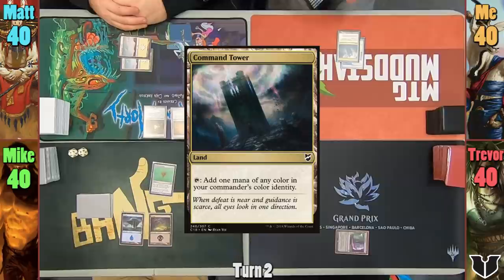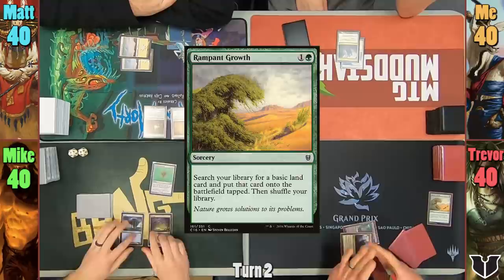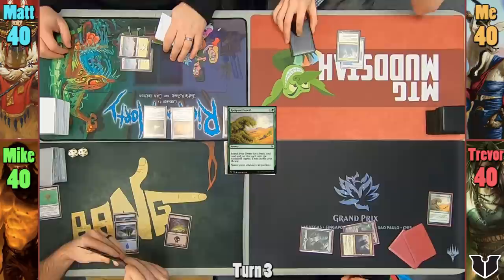I play a Command Tower and pass to Trevor. Trevor also plays a Command Tower, casting Rampant Growth. Mike likes this idea so much he cracks his Bauble to find a Basic and do the same thing. Mike plays a Swamp for turn and passes like a true blue player.